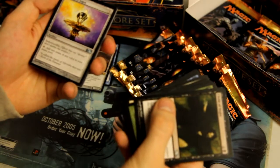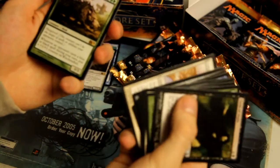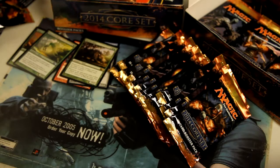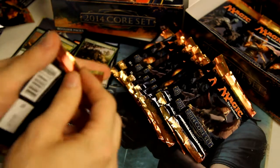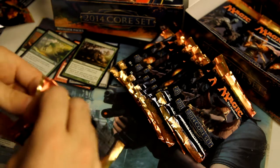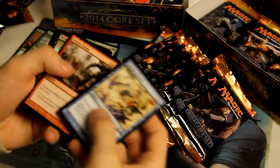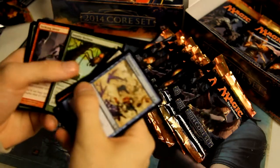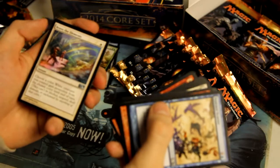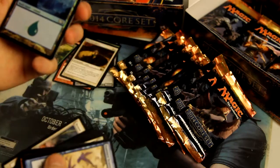Darksteel Ingot, another Voracious Worm, and Congregate. The rare is Witchstalker — actually not a bad rare. Hopefully in one of these two boxes I can pull something like Angel of Serenity, or some Planeswalkers at least — give you guys something interesting to watch. Next pack: Briar Pack Alpha, Molten Birth, Brave the Elements, and the rare is Indestructibility — can be used effectively. And we got a Foil Island.